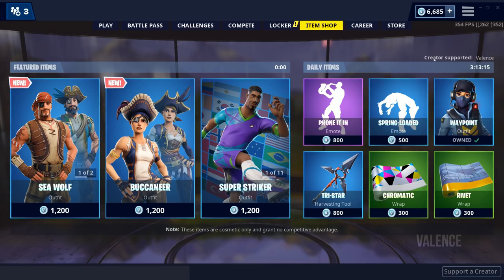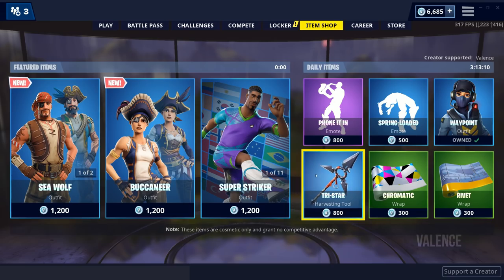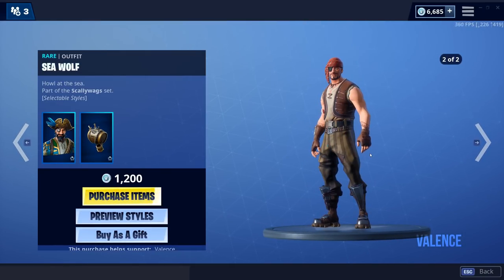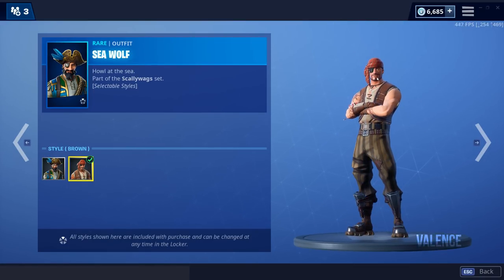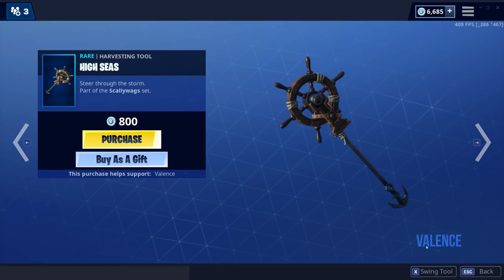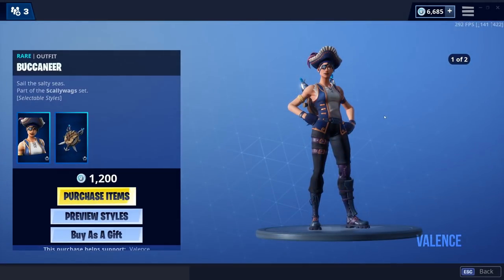Let's check out the item shop — make sure you guys support a creator code in the item shop. We got some new pirate skins. We're going to preview the styles: there's a guy with an eye patch and another guy. They're pretty cool — they remind me of the soccer skins. And there's the girl version too.